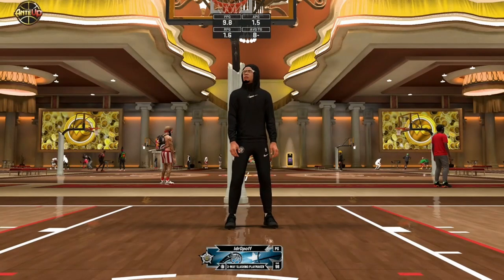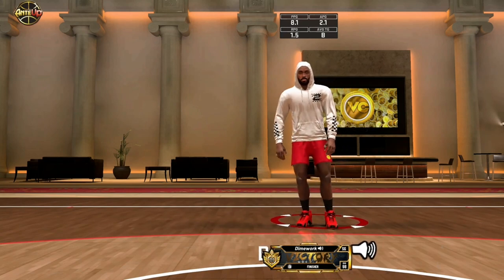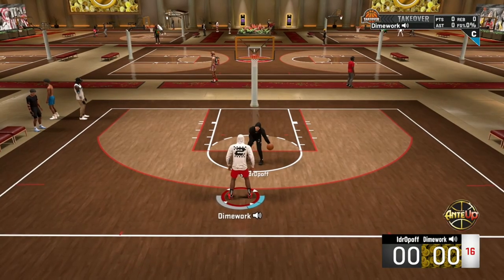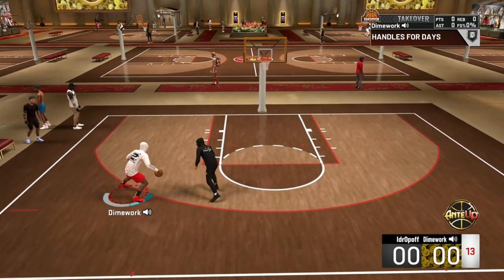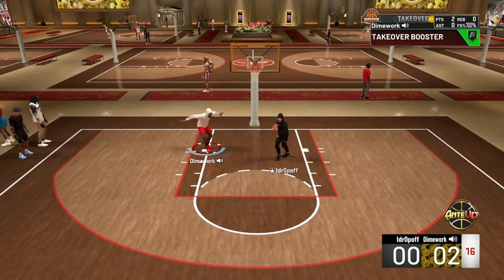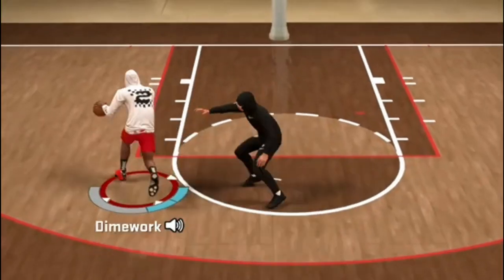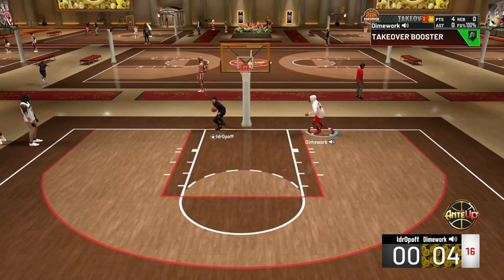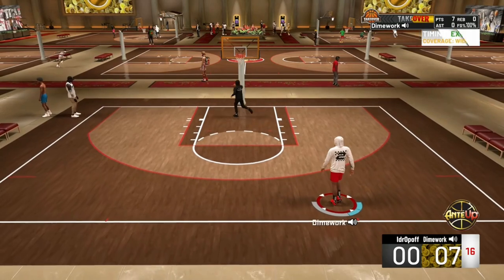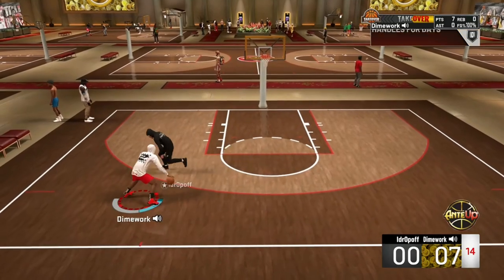Next game up, I'm playing a two-way slashing playmaker. Look like a midget, man. But look, I don't know why people be bringing these small players to the 1v1 court. I ain't saying it's impossible to win on a small player, but you're just handicapping yourself, bro. Because you're going to face some monsters like me and I'm going to just bully you. It takes skill to use a low guard on a 1v1 court — you got to be nice with it. But you're at a disadvantage every single time, man. That's why I made this player, to be honest with you. Because I got tired of getting bullied on this court. But I needed something I could cook up with, and also play defense with, and not be little on the court.